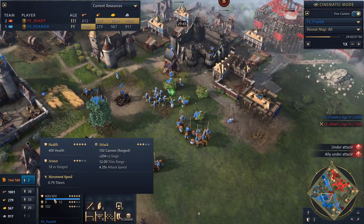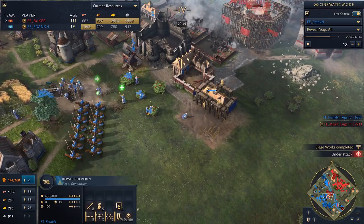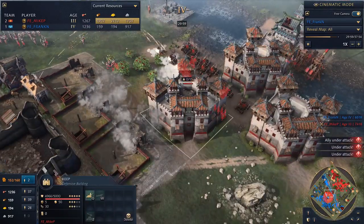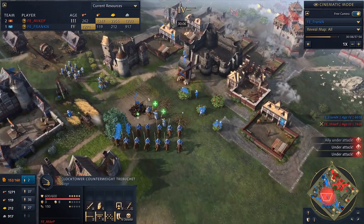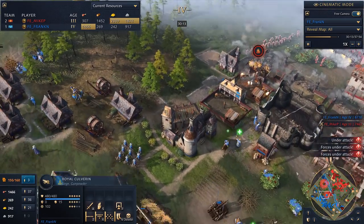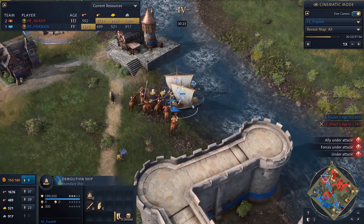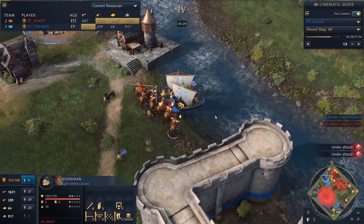It's a bit better than the Springald — by a bit better, I mean a lot better. That hits hard — plus 204 versus siege. That's exactly what you need against the Clock Tower siege, which has 50% more health. So it's the perfect answer. But this is scary — Mike has a ton of siege back here, trebs just wailing. Frank's feeling constricted right now. This is a tough situation. I wonder if the Culverins will be able to push this back — and also the bombards. A demo ship! Is it going to blow up? Mike actually torches it by mistake, then it blows up and kills all the prisoners.